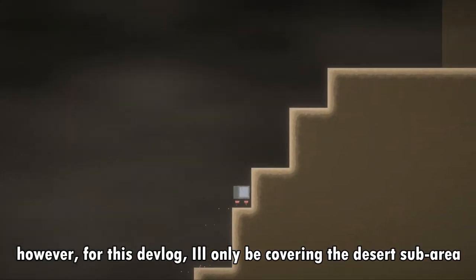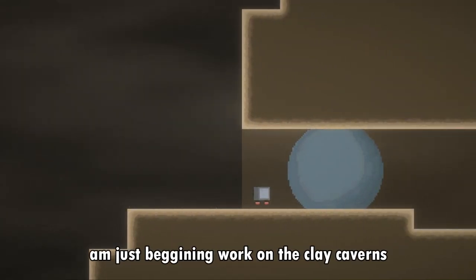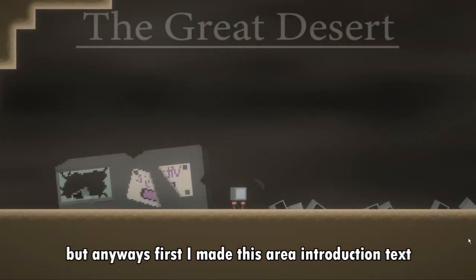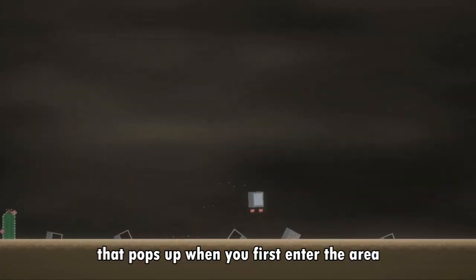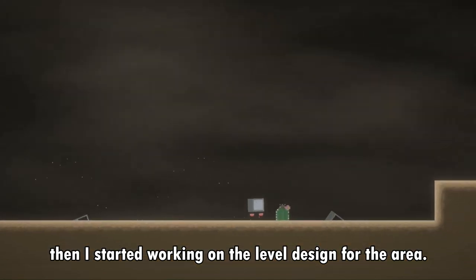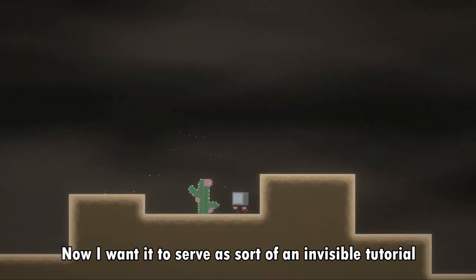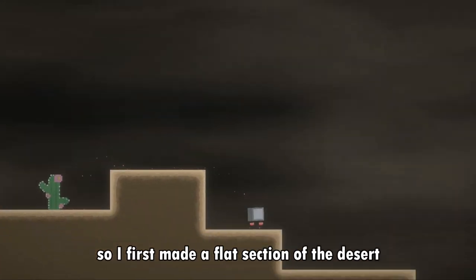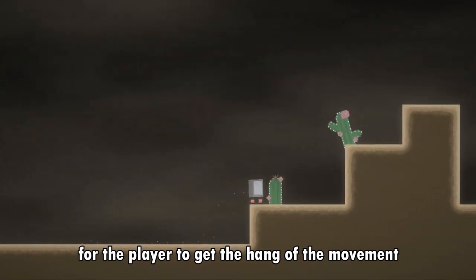For this devlog I'll only be covering the desert sub-area, as I'm just beginning work on the clay caverns. First I made an area introduction text that pops up when you first enter the area. Then I started working on the level design. I wanted it to serve as an invisible tutorial, so I first made a flat section of the desert which basically serves as a place for the player to get the hang of the movement.